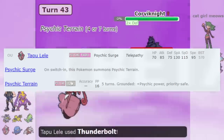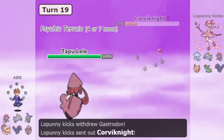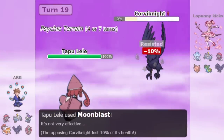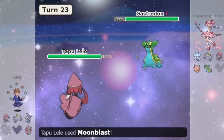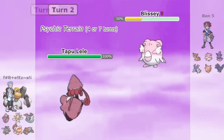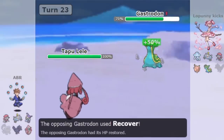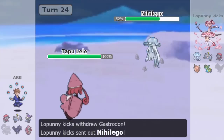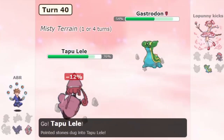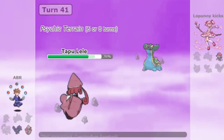The first one is Tapu Lele. Lele is one of the best wallbreakers in general because of its powerful STAB combination with Psychic Surge. When discussing a special attacker's ability to break Stall, they must be able to beat Blissey. Choice Specs Lele can do that with Psyshock, which targets Blissey's weak physical defense. Tapu Lele also has Focus Blast which hits Steel types, which means it's very difficult to switch into. Only predictions can save you from a Choice Specs Tapu Lele. Lele preys on defensive teams because they often can't hit it too hard, which means more chances for Lele to cause damage by coming in in the first place.